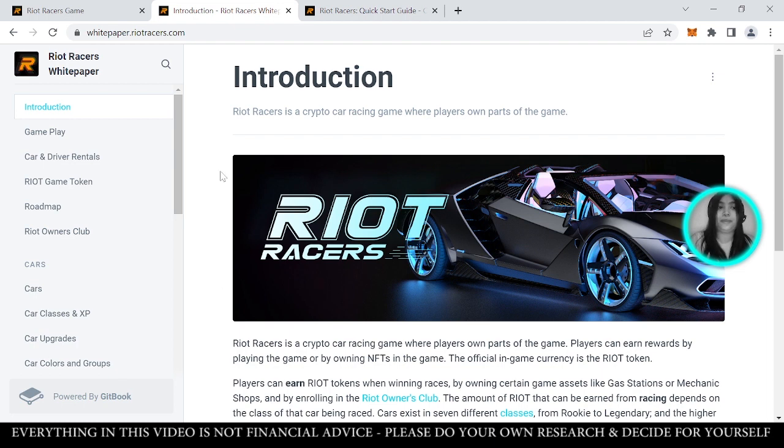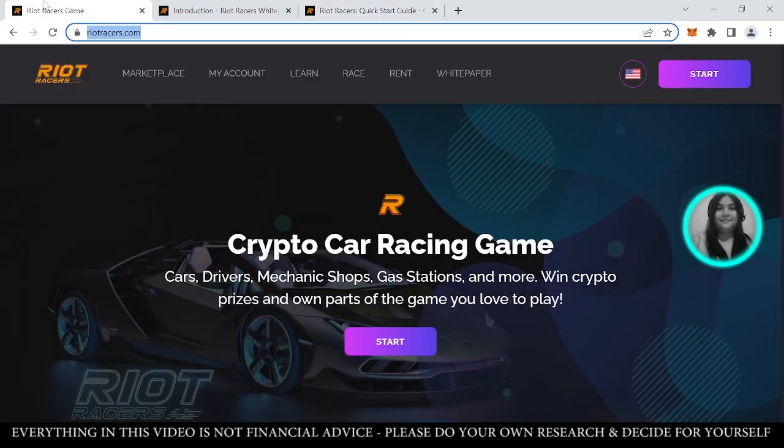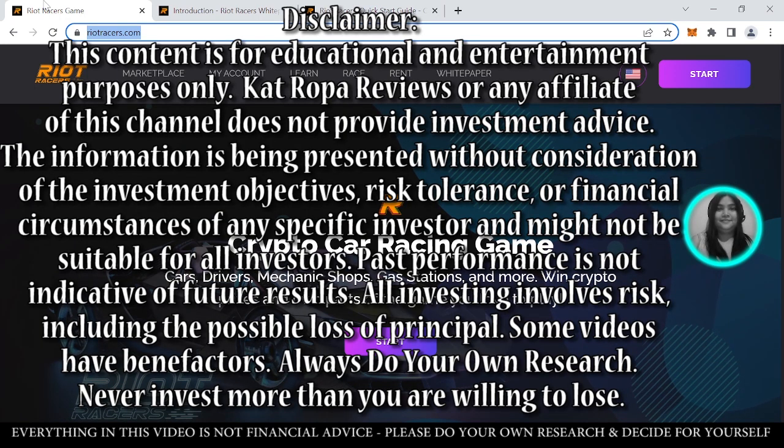If you're confused about the whitepaper or on how to start the game, they also have a quick start guide at quickstart.riotracers.com. There are also strategy tips, especially if you're a beginner. That's it for today's video, friends and groupmates. Hope to see you again next time, and remember — always do your own research and only risk what you can afford to lose. Until next video, bye!